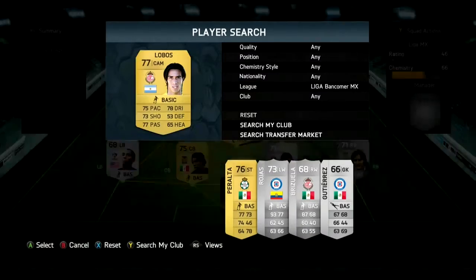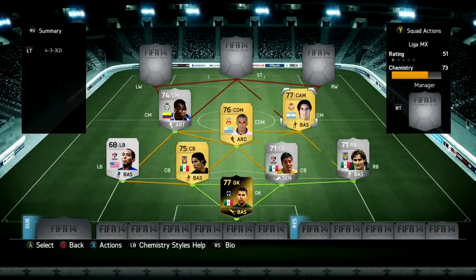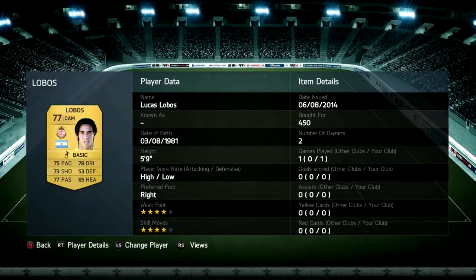Sorry about this, but I have to get center attacking mid Lucas Lobos at center mid — I just didn't have enough time to switch him. He has 4-star with 4-star skill moves, and he's decent, also at a cheap price.